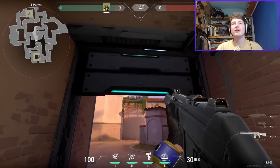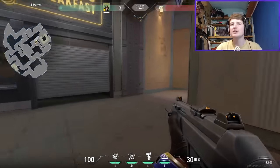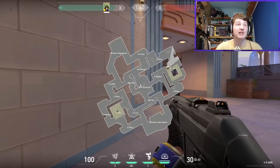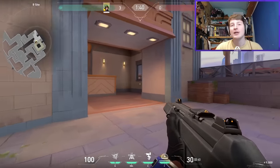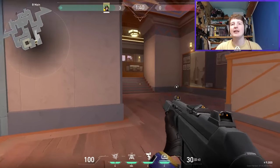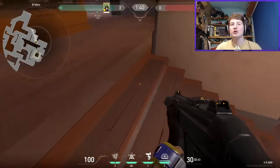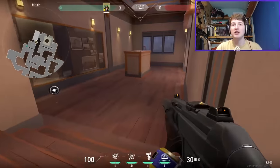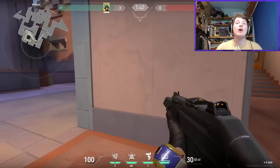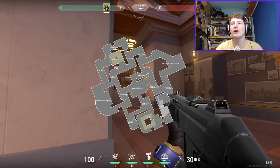There's also a door here that's similar to Ascent, which is interesting. We'll see how defenders use that door since it's quite close to what the attackers are doing. The Ultor orb is here for B, and this is B main — attackers start in B lobby. This area will be a big fight zone. It feels reminiscent of A main on Ascent, with attackers and defenders fairly close to each other.